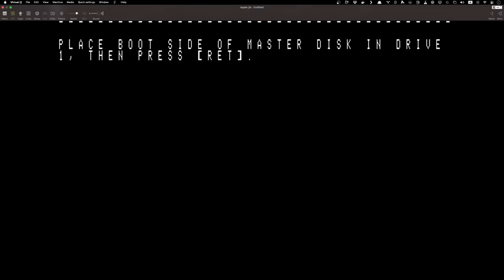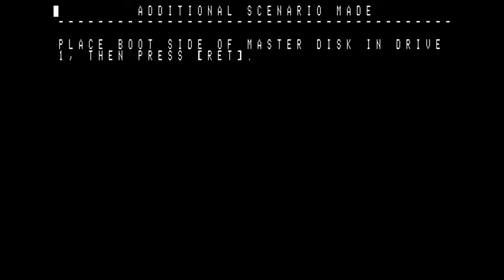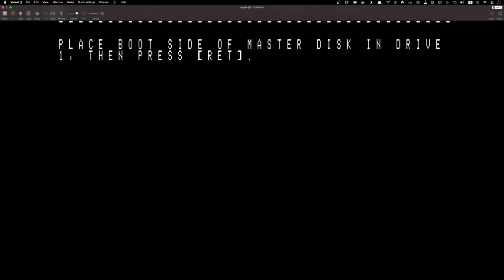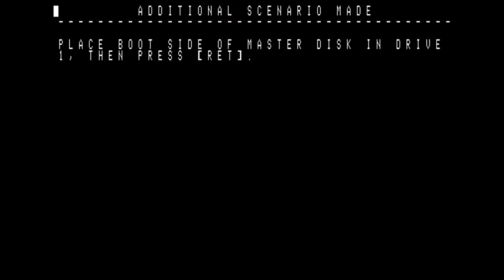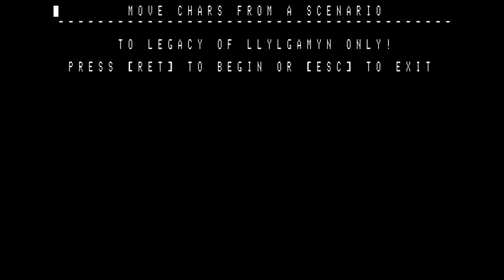Now we've got to eject and go back to the boot side. I'll keep it fast forward for now because we're going to do a good amount of loading and disk swapping. Let's go back to the boot side and press return. Now we've got a scenario disk but we don't have any characters — we could start the game but we couldn't play it. This is probably why there's no actual gameplay of this game on YouTube that I could find.